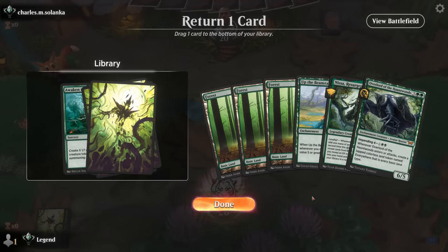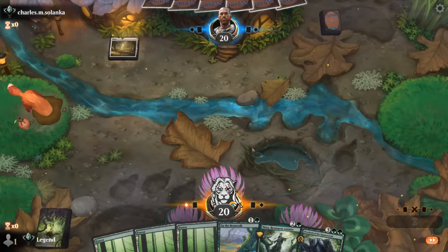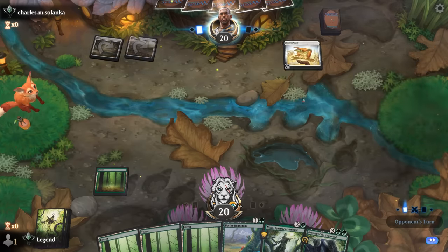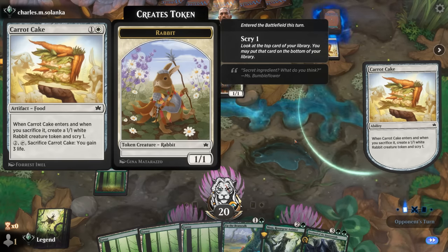Probably don't need the Awaken here, but I could see Nissa coming in handy, especially alongside Overlord. Double planeswalkers and Carrot Cakes — it is a white token stack. In this matchup Nissa actually would have been awesome since our opponent is giving us time to set up.